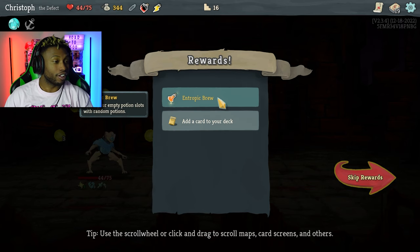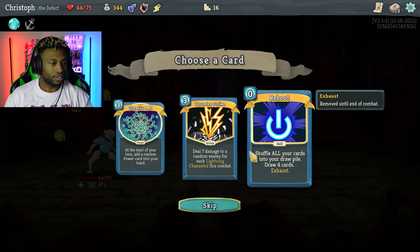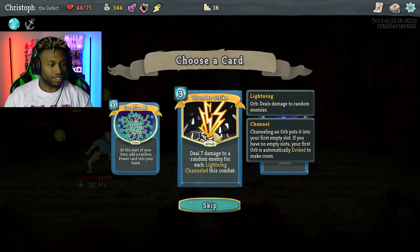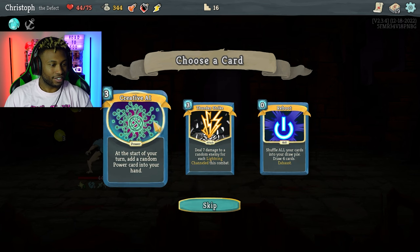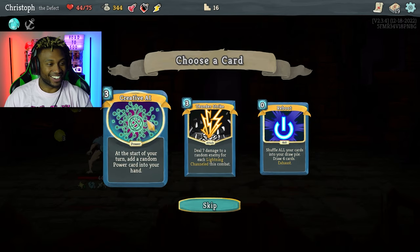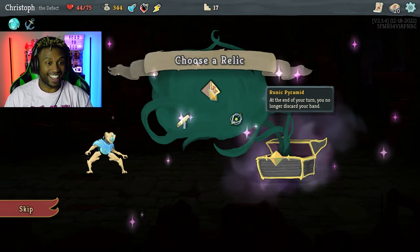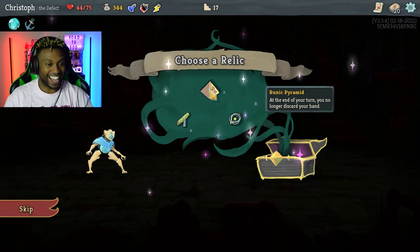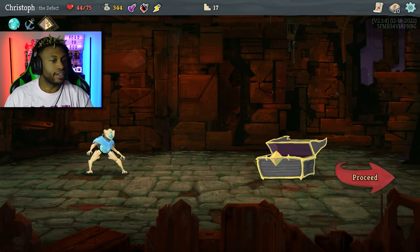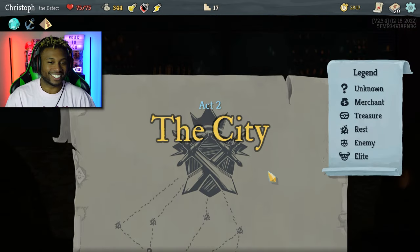Defeated the Slime Boss! Fill all empty potion slots with random potions. Heal seven damage for each lightning channeled this combat. At the start of your turn add a random power card into your hand. Shuffle all your cards into your hand, draw four cards. Thunder Strike is a good card. At the end of your turn you no longer discard your hand — wait, I didn't know that was a choice. Oh my god, Act 2 — The City!